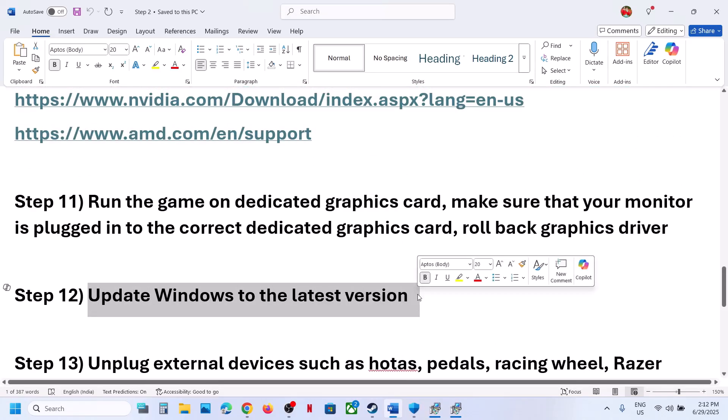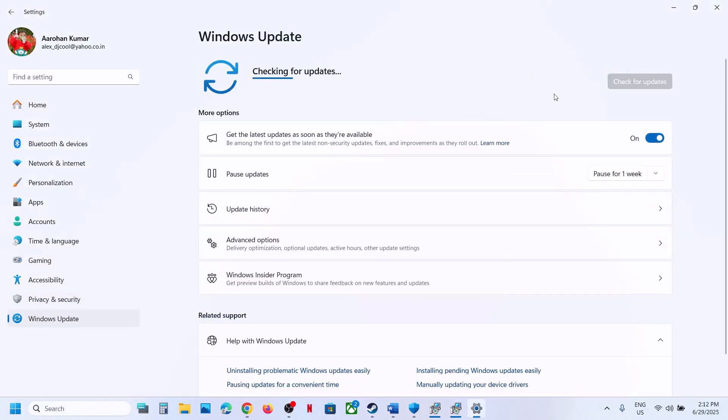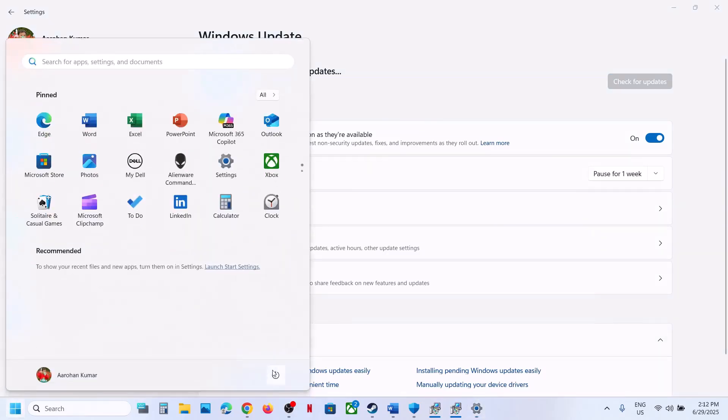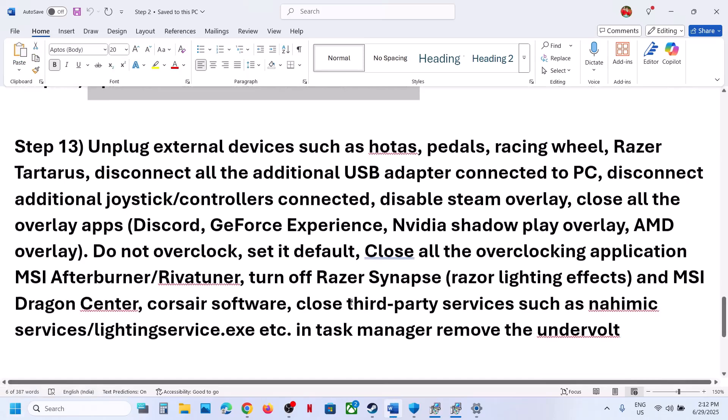The next step is to update Windows to the latest version. Open Windows Settings, go to Windows Update, and click Check for Updates. Once all updates are installed, restart your computer and after the system restart launch the game.